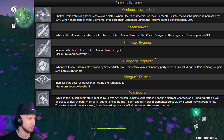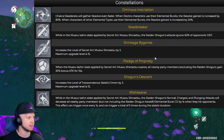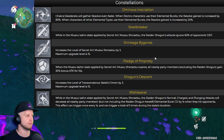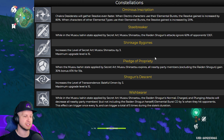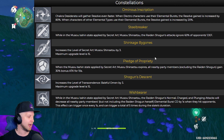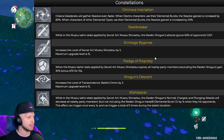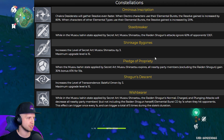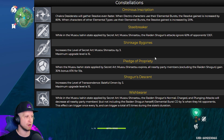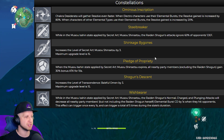Her C3 just makes it so that her elemental skill ends up getting a few extra levels. Her C4 makes it so that when the Musu Isshin state applied by her ult expires, all nearby party members excluding Raiden Shogun gain 30% bonus attack for 10 seconds — once again building her towards not only a support DPS but even a main DPS. Her C5 makes her ability gain even more levels. And then her C6: while in the Isshin state, Raiden Shogun's normal, charged, and plunging attacks will decrease all nearby party members' elemental burst cooldown by one second when they hit opponents. This effect can trigger once every one second and can trigger a total of five times during the duration.